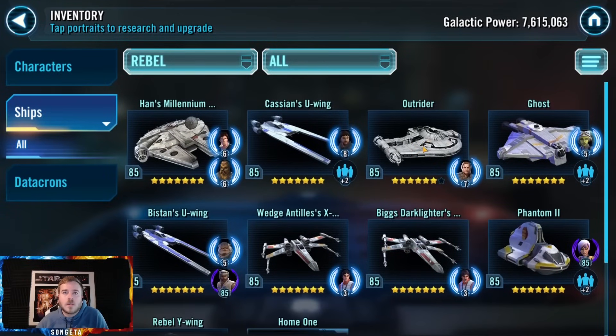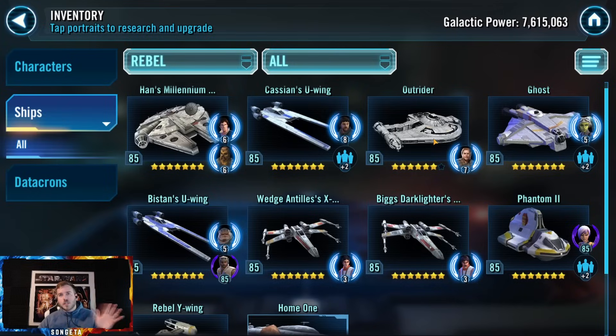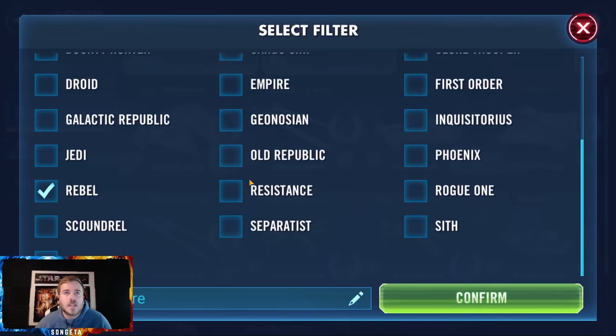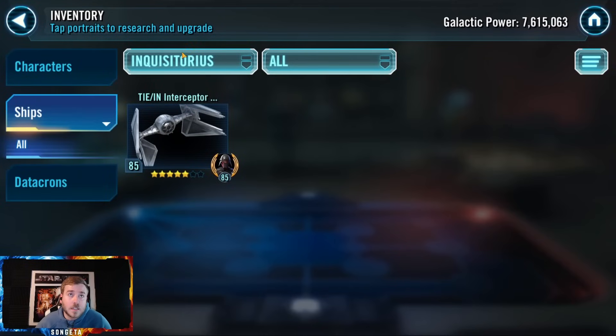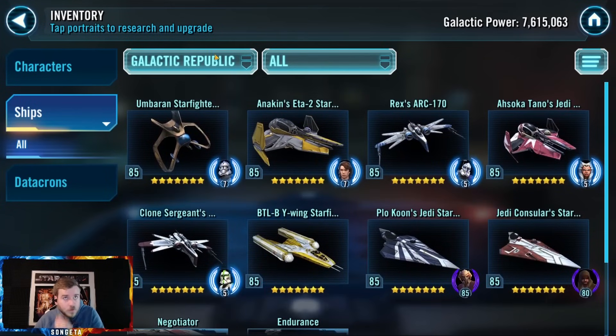Support by Rebel looks pretty close — Dash Rendar might be the last one. Hair is done, yeah they're looking really good. You only need Piston. Finishing Profundity is a great decision. It's funny that the Outrider is a rebel while Dash is not. Let me check Inquisitorius to see how they do on conquest. TIE Interceptor five stars — so they're probably really behind on conquest characters in general. Taking a year off and starting this year is brutal for conquest.